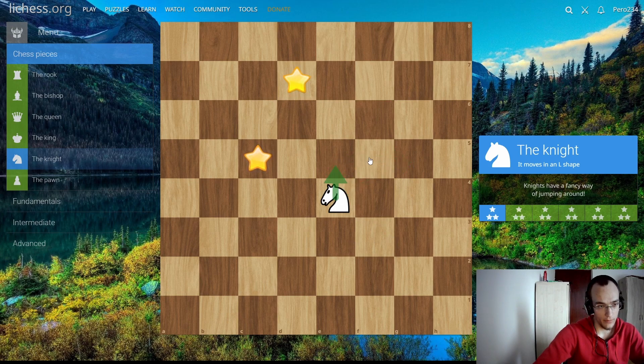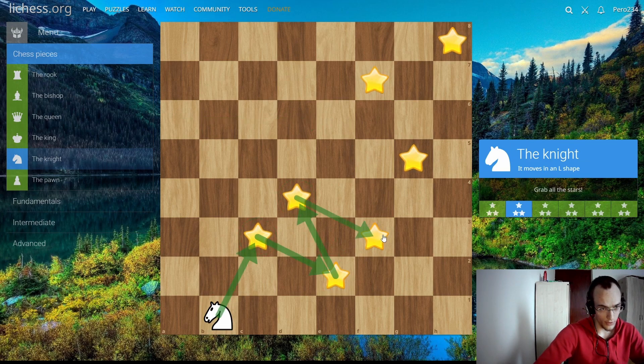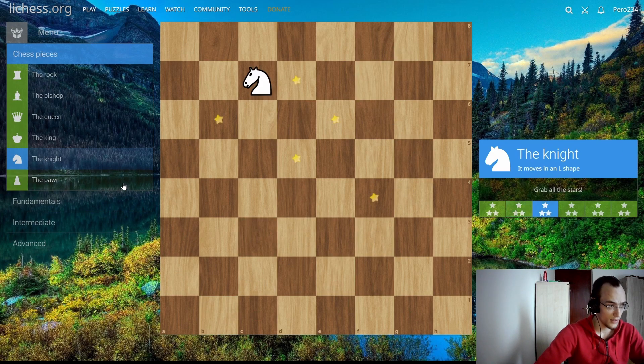Let's move on to the knight. The knight moves in an L-shape — two squares in one direction and one to the side. It can go to all of these squares. The knight is also the only piece that can jump over other pieces, so even if there's a wall of pieces in the way, it can still take the star by jumping over them.